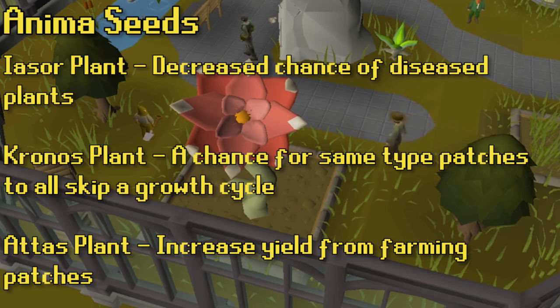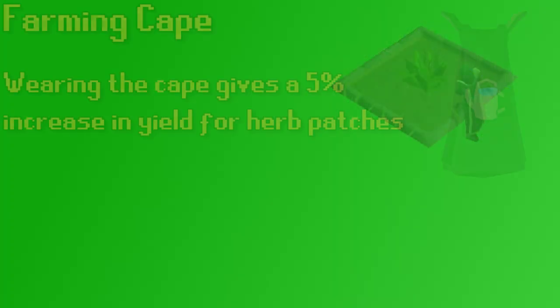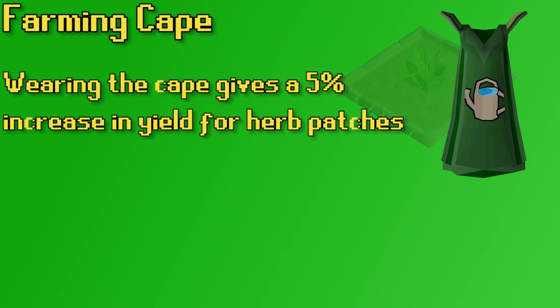The chronos can help for herb runs, but it's really not as big a deal as the atis seeds. If you have an atis plant currently growing, each of your plants yields more crops — more herbs from your herb patches. It's only a 5% increase, so you won't notice a difference on an individual patch, but over all the herb runs you get across three and a half days, you will get more herbs. The farming cape has the same boost — a 5% increase in yield. If you do have 99 farming, make sure you wear the cape during your herb run, as it does help a little bit.